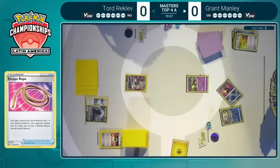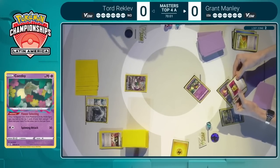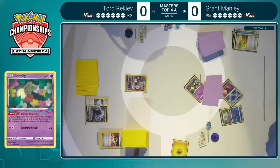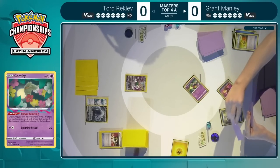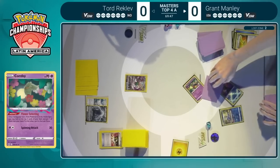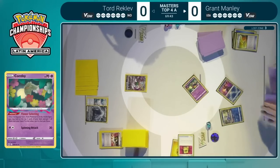Grant has been in this situation many a time, having to make difficult decisions. Comfey going to make this one maybe a little easier, seeing the Choice Belt and the Battle VIP Pass. Generally when you see the Battle VIP Pass on turn two or three, you're just throwing it away. We do see some Pokemon down and you start to wonder if you need a couple more to keep this strong turn. Seems like Grant values the Choice Belt a little more.